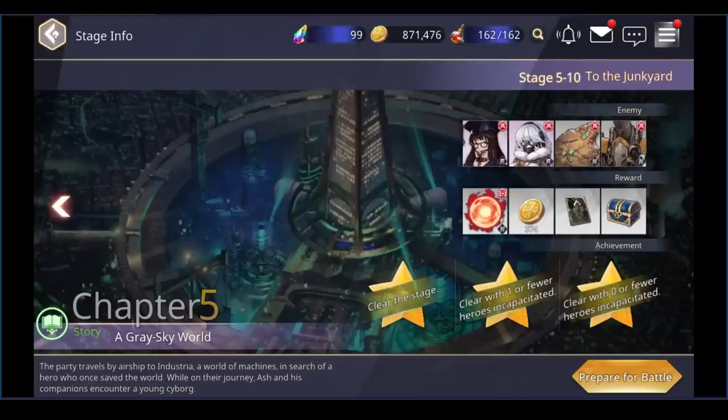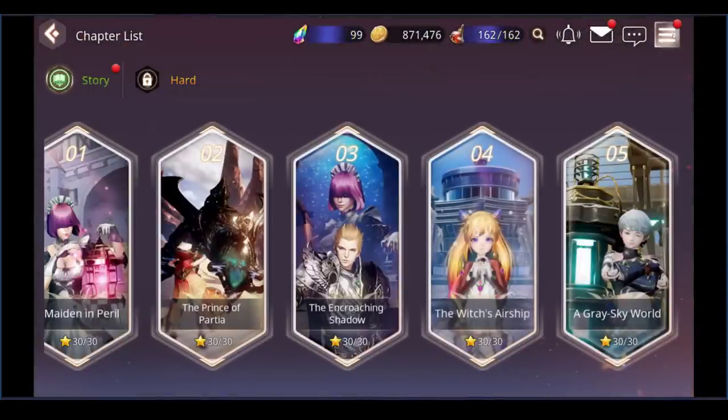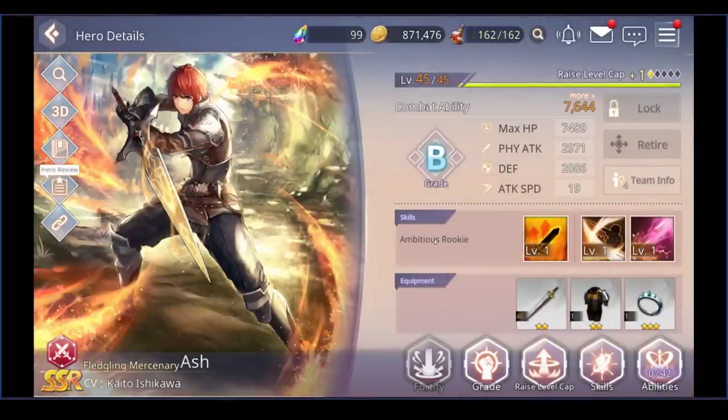Let's look at the types of hero upgrades using Ash as an example, since everybody's going to have Ash. First is level — fortify increases your level. Those blank diamonds or triangles show how many dupes you've put in; each one increases your level cap by five. Ash can increase his level by another 25 because there are five dupe slots. This becomes very important as you get to mid to late game.